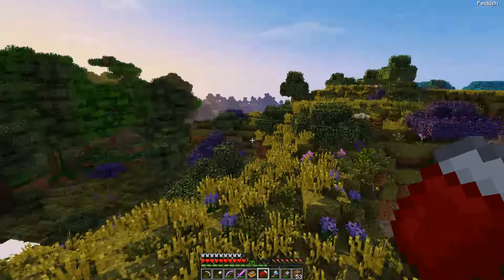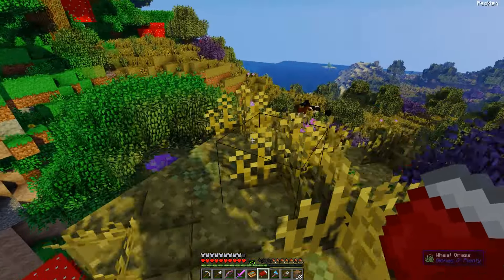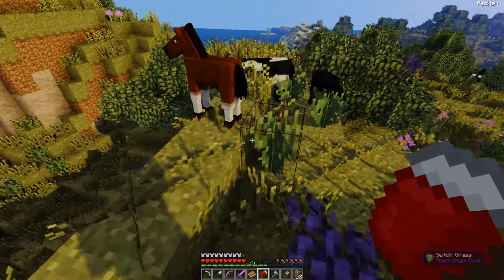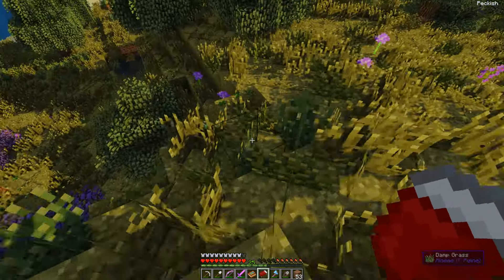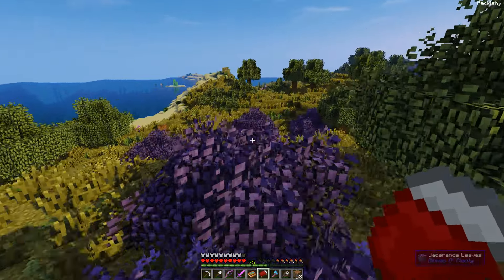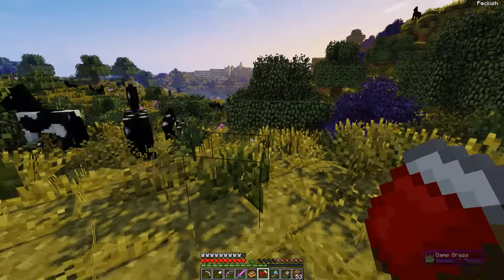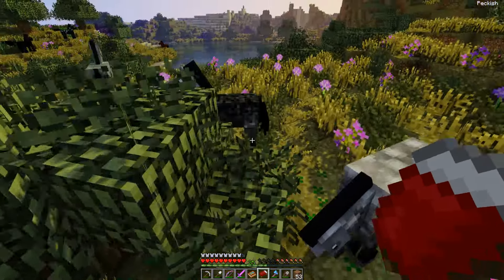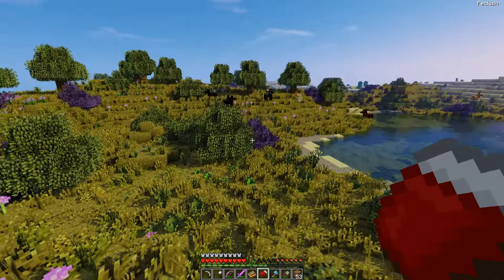They didn't fix the boat and horse riding — it's terrible. The passenger thing where you go invisible when you're riding an entity — that kind of annoys me because it's a pain. For PvP it's probably really really terrible. So yeah, if you're playing a 1.9 UHC, no boats, no horses — that just messes everything up. Invisible players, and that's just not good.